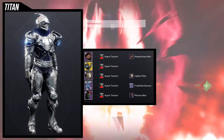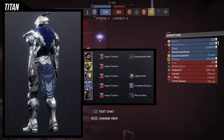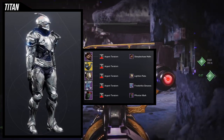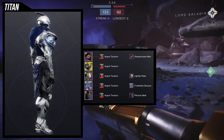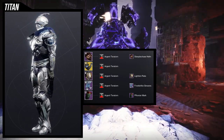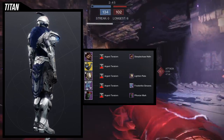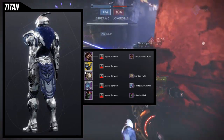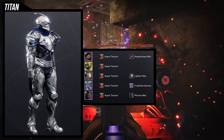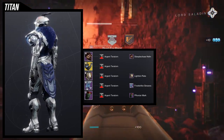As for the Titans, I'm going to be real — I had no theme to this one. It was literally just what pieces look really cool together. For the helmet, we're using the Steeplechase helmet because it just looks really cool with this set. For the arms, obviously we're using the new arms. For the chest piece, we're using the Lichen Plate because when I first saw the arms, I knew there were two chest pieces I wanted to combine with — this was one of them. For the boots, we're using the Frost Strike Greaves because the chest piece has kind of an organic look, and I wanted boots with at least some sense of that.